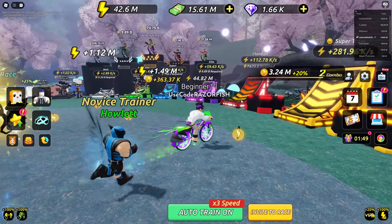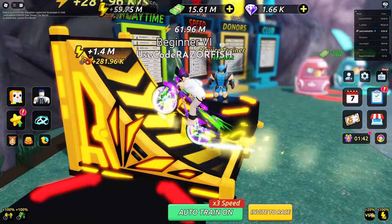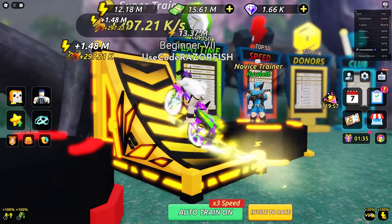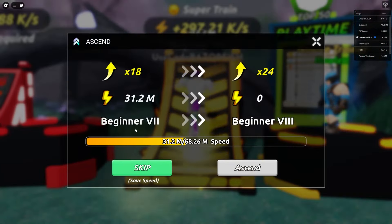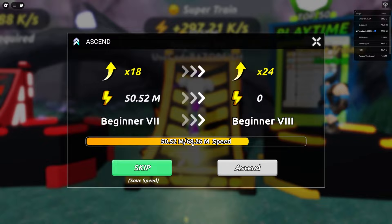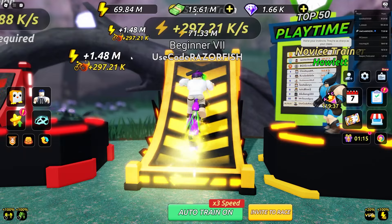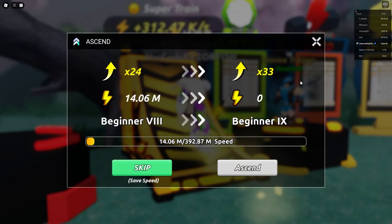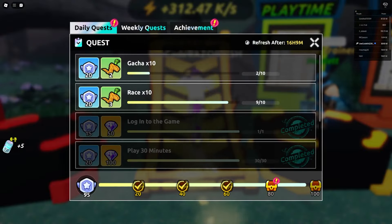I can sit here ascending fast. I ascended a bit early but I need to keep doing it - going from 18x to 24x by reaching 68 million energy. I'm getting 1.48 million energy and almost 300k money now, increasing to 1.56 million and 312k. Now I need 400 million to ascend again, and those ascensions are going to be super useful.